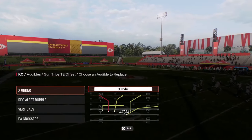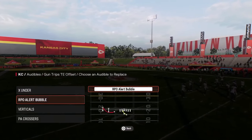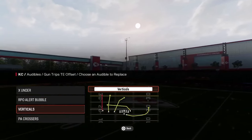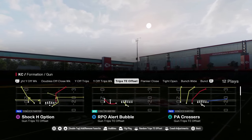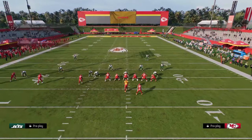The audibles we're going to be setting for this trips tight end offset mini scheme are: Play X Under, RPO Alert Bubble Verticals, and Play PA Crossers. Normally you're going to be autoing into this, but I'm going to jump into the RPO Alert wide receiver screen just to give you another look here.